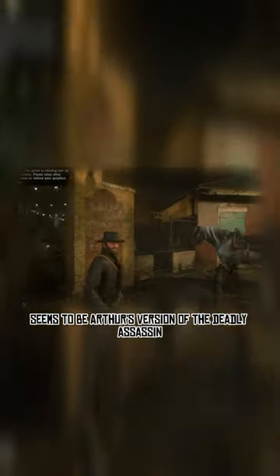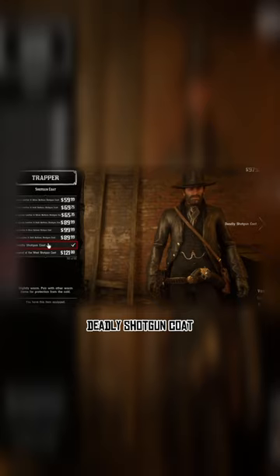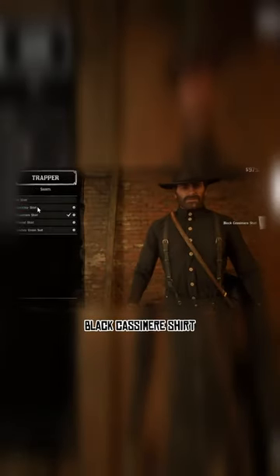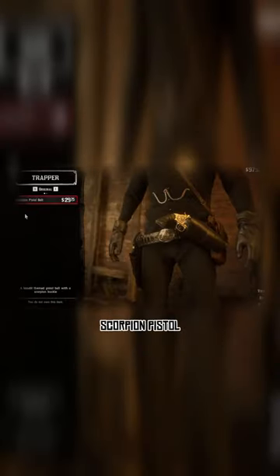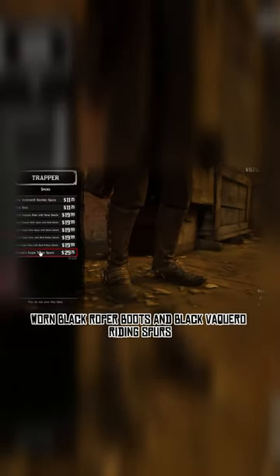This outfit seems to be Arthur's version of the deadly assassin. Here are the pieces: black leather stalker hat, deadly assassin vest, black everyday pants, deadly shotgun coat, black casimir shirt, black handkerchief, scorpion pistol belt and holster, worn black roper boots, and black vaquero riding spurs.